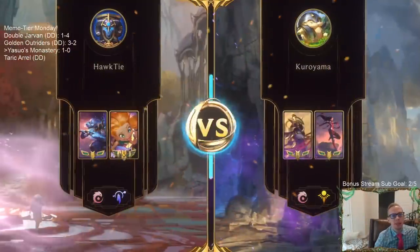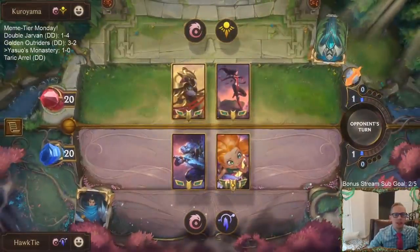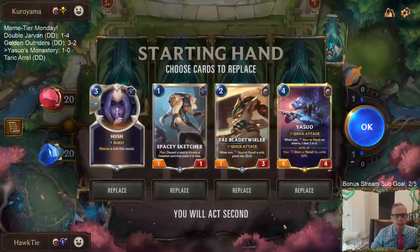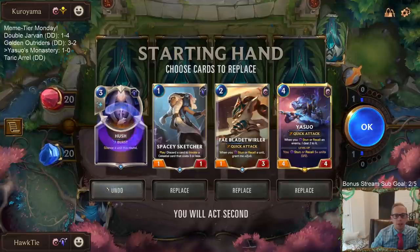SpaceySketcher getting the double stun is definitely really sweet. So this is where we can die — they can just run us over. This is going to be the tough matchup. Hush is awesome in this matchup. We're definitely keeping these three cards.